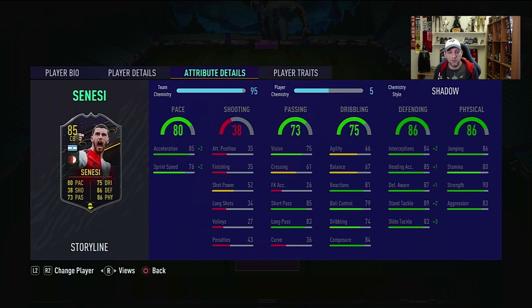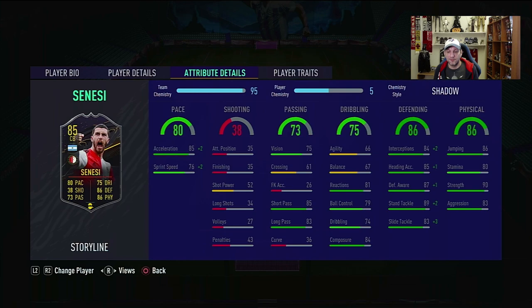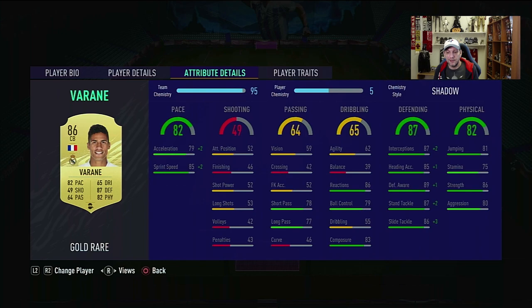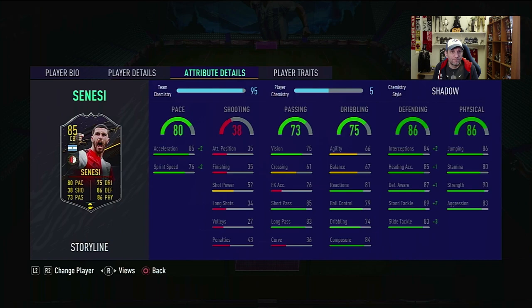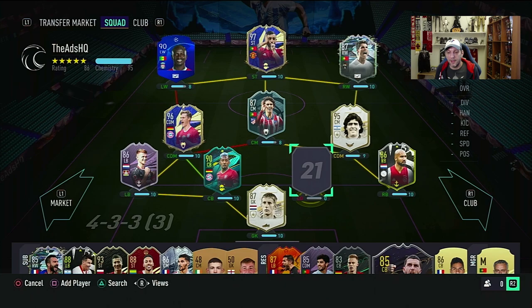Comparing him to Varane, the acceleration and sprint speed are kind of the opposite — Varane has lesser acceleration but more sprint speed. On dribbling, Varane has 62 agility and 39 balance compared to this guy, and we all know how Varane plays in game. Interceptions are 87 versus 84, and defensive awareness is 89 versus 87 — not much of a difference, which is why I wanted to pick him and see if it's a similar card type to use in-game.